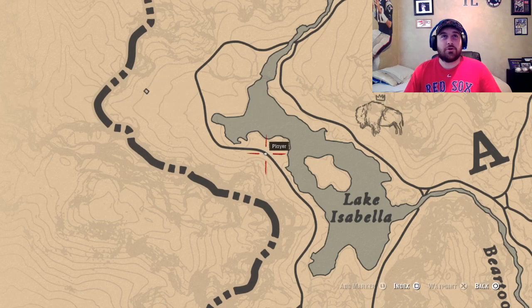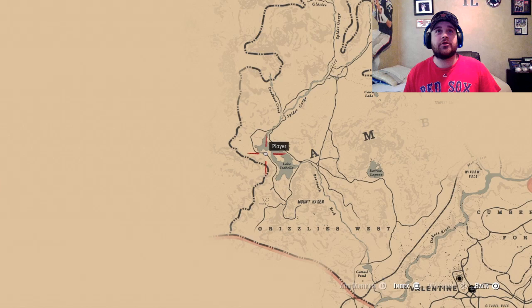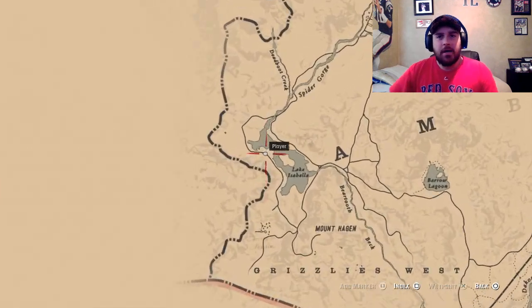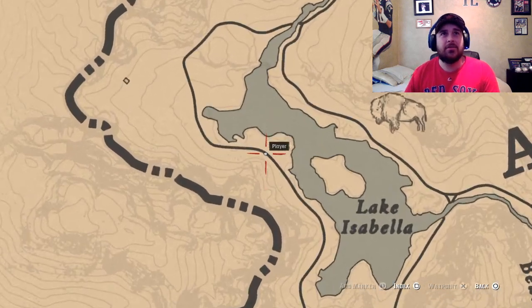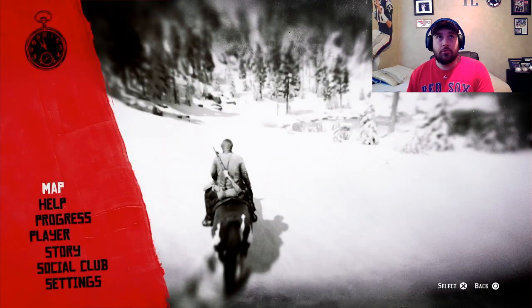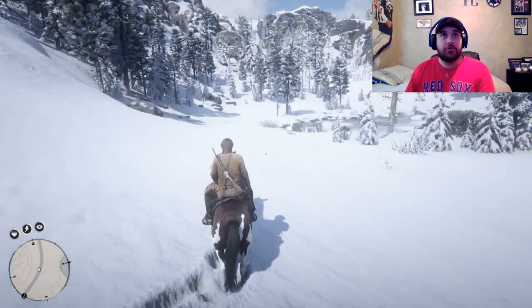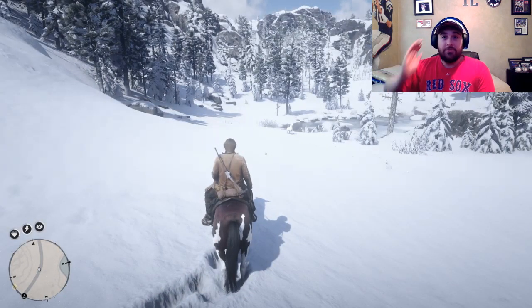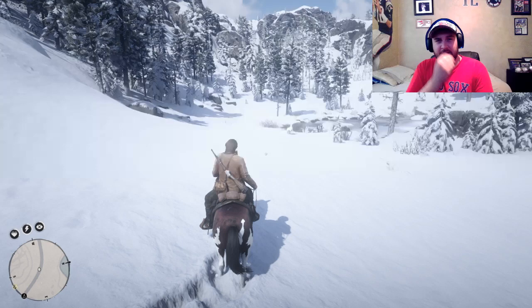Alright guys, we're going to attempt to catch the Arabian White Coat horse. As you can see, that is where the location of the horse is that I found. It seems like most people end up finding it around the left side of Lake Isabella, but this is the main area where this horse will be. As you can see, there she is right in front.